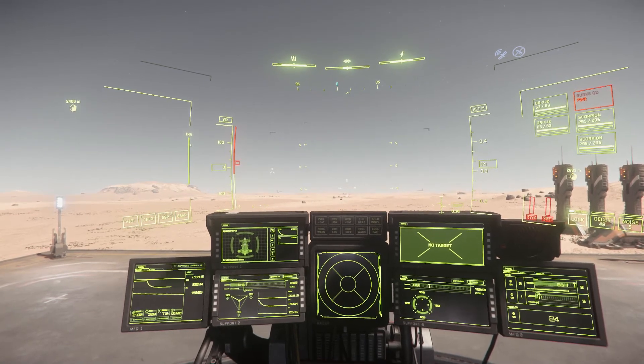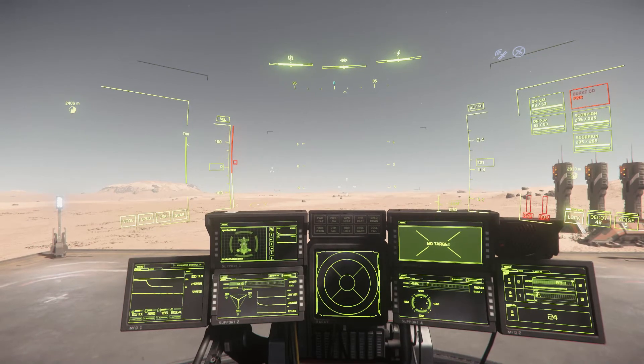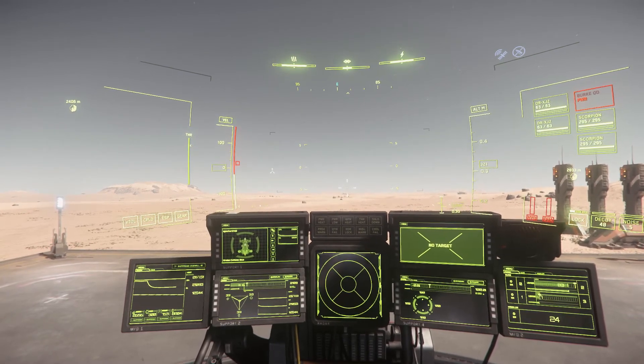As of patch 3.14, you can't capture criminals alive — whether players or NPCs. You can only kill them and track their bodies. The bounty system isn't fully functional yet, meaning this ship can't reach its full potential until live capture and prisoner transport mechanics are implemented and you can actually deliver bounties to a jail.